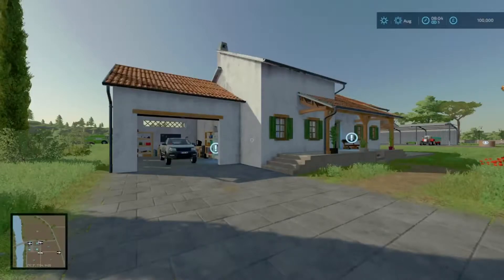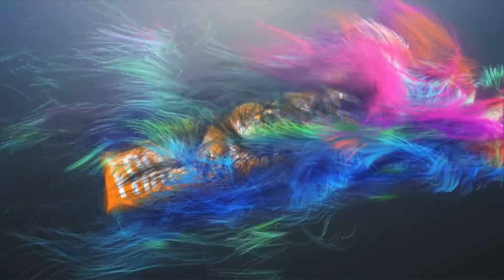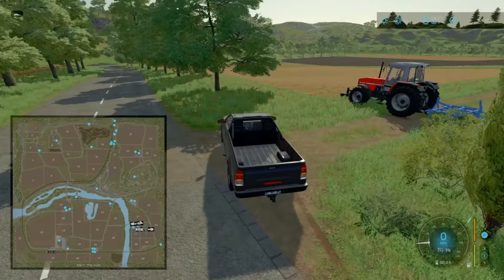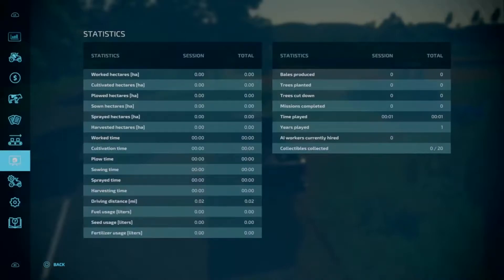I'm Farmer Envoy Extreme and here we are on the Haut-Beyleron map. We are going to look at how to get all 20 game cartridges, which are the collectable items. If this is what you are looking for, please stay tuned. In the intro, there are some collectable items you can collect. If we go to the Halls menu and go to Statistics, I can see there are 0 out of 20 collectable items collected so far.